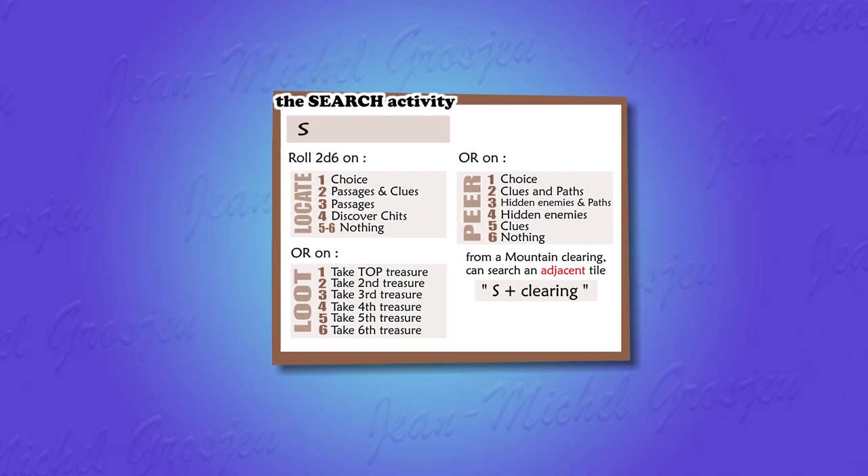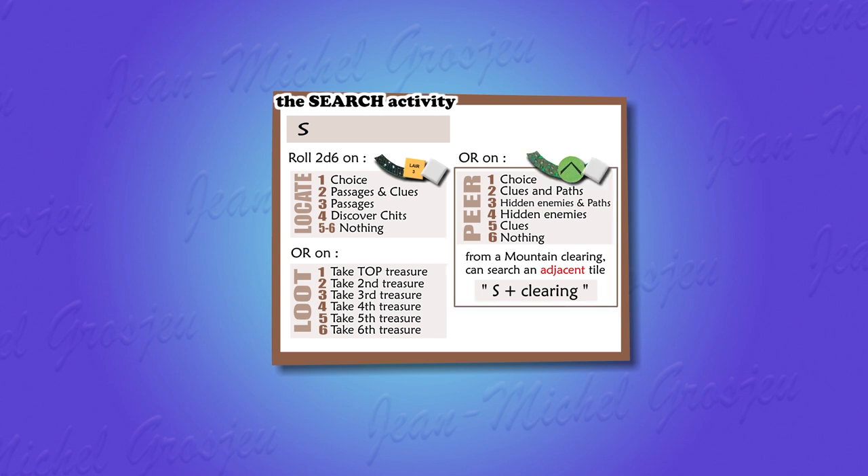So you know how to use the search activity at its best: Locate, mainly to find treasure locations and secret passages, but also clues; Peer, to find hidden enemies and hidden paths — and clues on adjacent tiles if you're on a mountain clearing; and Loot, to get treasures from treasure locations previously discovered using the Locate table.